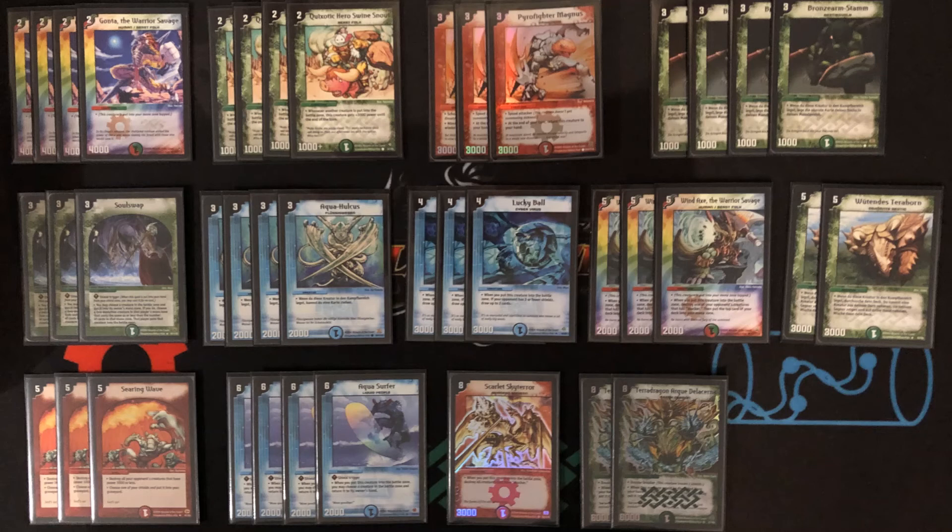The last two card slots are 4 Surfer and 2 Arc. I play 4 Surfer because it is the best shield trigger in the stack and I also need more blue mana sources to cast Hulkos on turn 3 consistently. The Arc is for a heavy discarding meta — in the IDC2 tournament I was the only player not playing Darkness, so there was a lot of discard going around, making 2 Arc definitely the best choice. There is also an argument for playing 1 or even none if your local meta isn't playing many Darkness cards.